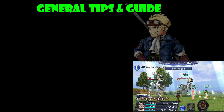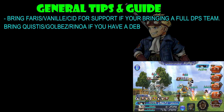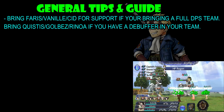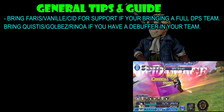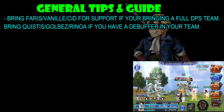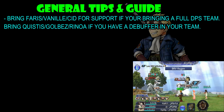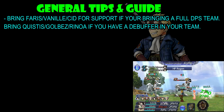Now let's concentrate on some tips and guides for the actual fight itself. Starting with your support — there are obviously a lot of characters you can bring depending on your team. If you're planning to bring Faris, Vanille, or Cid for your support, I suggest you bring a full DPS team so you can burn down the boss as quick as possible. But if you are planning to bring a debuffer in your team, like Faris, Vanille, or Cid, then you might want to bring something like Quistis, Golbez, and Rinoa to give you that extra oomph on your DPS.